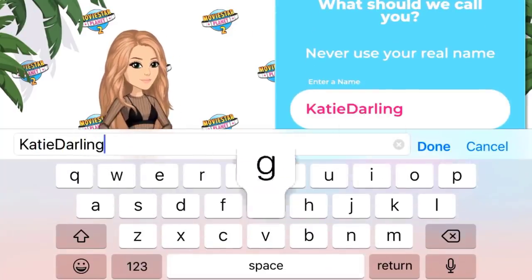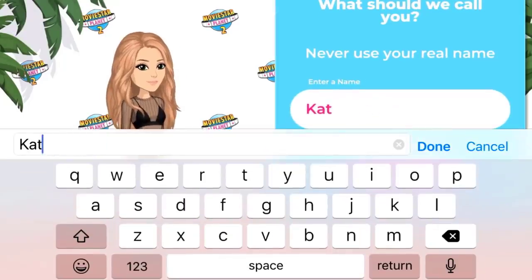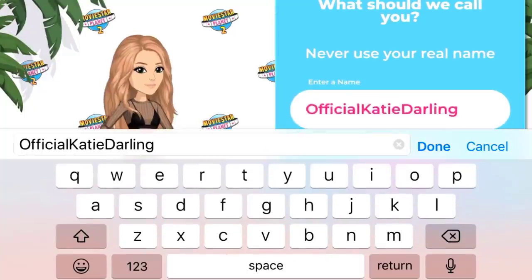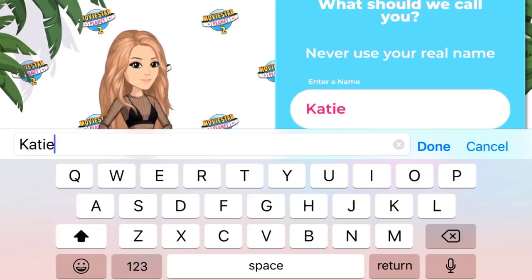Here I am struggling with finding a username because all of them are taken. I have to leave for school in like 30 minutes so I'm running out of time. Also, MSP sent the download link to my MSP email and my personal email, so I have two.